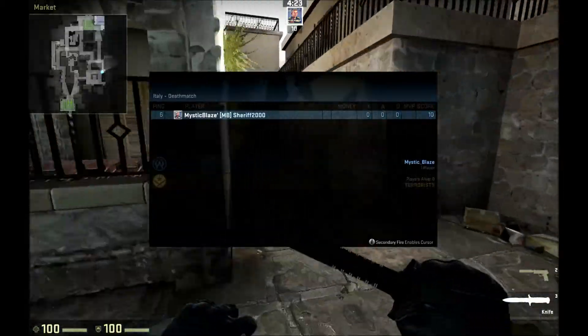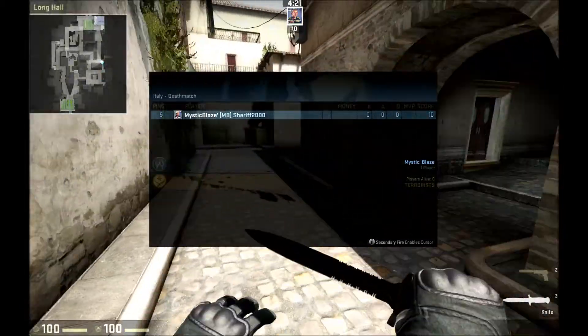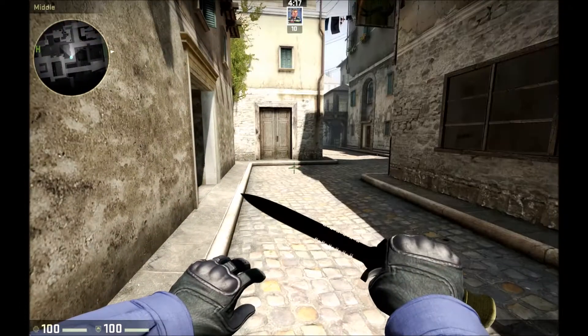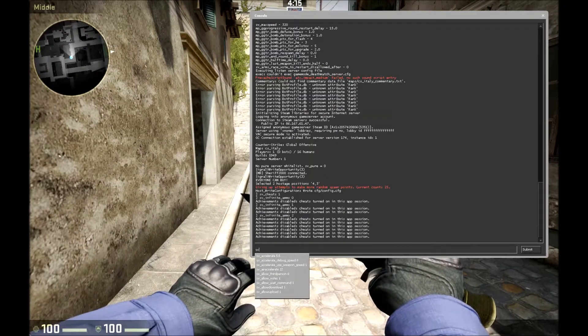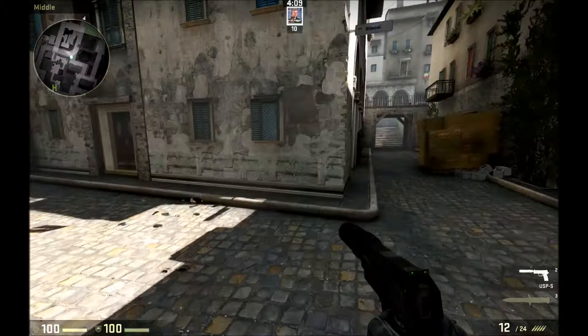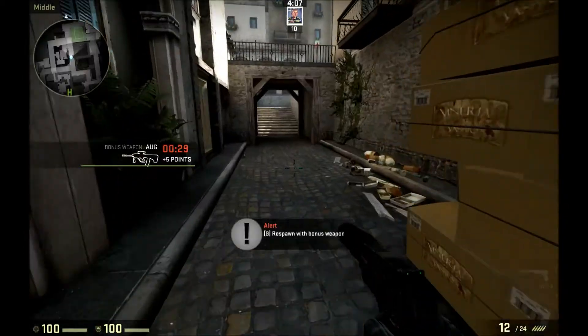Hey guys, it is Sheriff here from MrBlaze and today I'm going to be showing you a tutorial on how to open up the developer console. The developer console will let you do commands such as sv_infinite ammo and let you spam your gun like mad and other things like that. I'm going to be showing you how to enable it and actually open it.